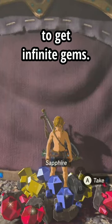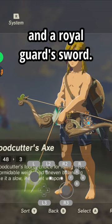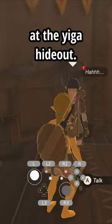Here's an easy method to get infinite gems. Get 6 or more multishot bows, shock arrows, and a royal guard sword. You can find a lot of duplex bows at the Yiga hideout.